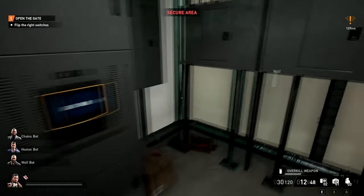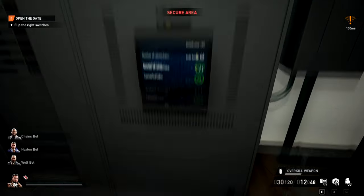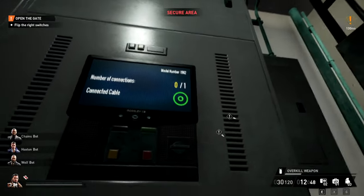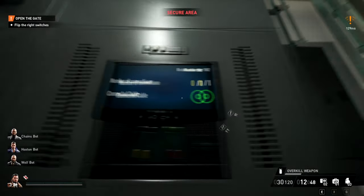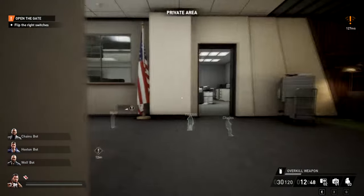They don't explain this very well, but once you've hacked into the system and turned off the power in this level, there's a cable controller right here. We're going to activate it, and what it does is show you a color and a symbol — in this case, color green.